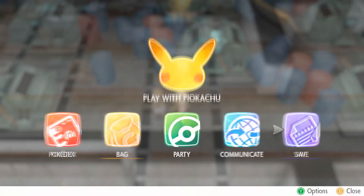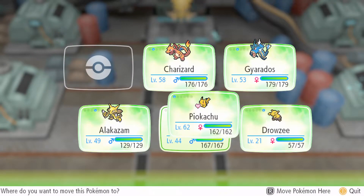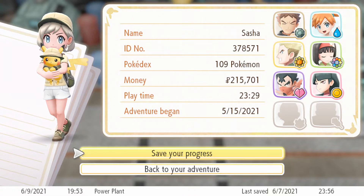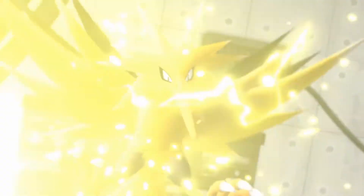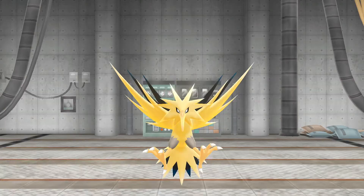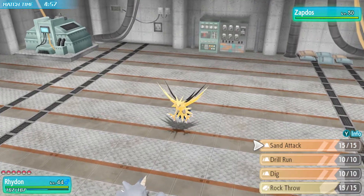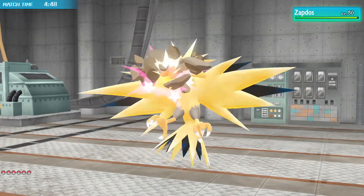For catching a Shiny Zapdos, it's pretty much like any other shiny Pokémon in the game, with one exception: you only know if Zapdos is shiny once you start the battle with it. Any other Pokémon you find in the wild, you can actually see if it's shiny in the overworld because the sprite is the shiny version. But for Zapdos, you need to start the battle, and if it isn't shiny, you soft reset — exit the battle, close the game, and start over.